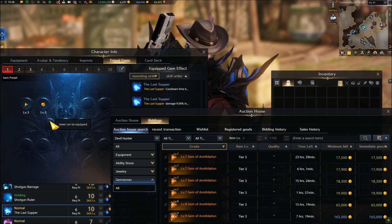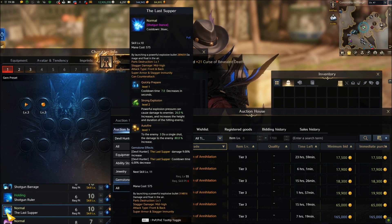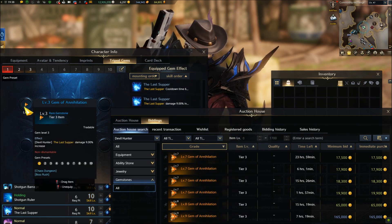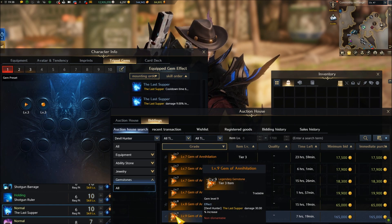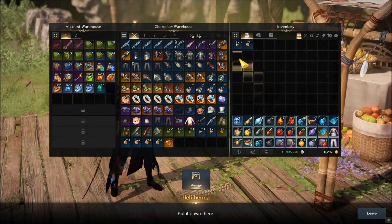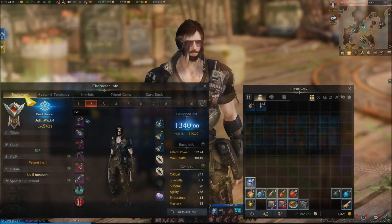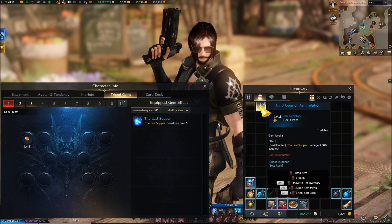Second is Gems. In tier 2 and tier 3 we get gems that increase damage and reduce cooldown of certain skills when we equip them. For example, let's take these tier 3 gems for Dead Eye's Last Supper skill. At level 3 they increase damage by 9%, and as you can see in this Auction House they go up to 30% at level 9 and they are expensive. The cool thing is you can take off this gem from the main Dead Eye, put it in the roster storage, then pick it up on all Dead Eye alts at the same tier 3 level and use the same powerful gems.